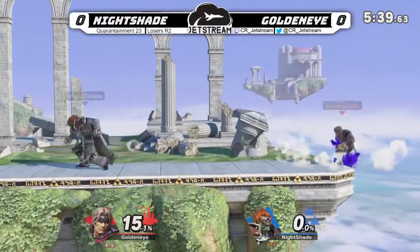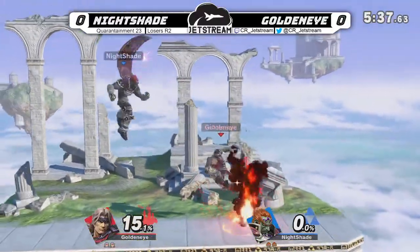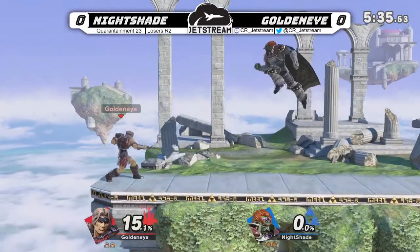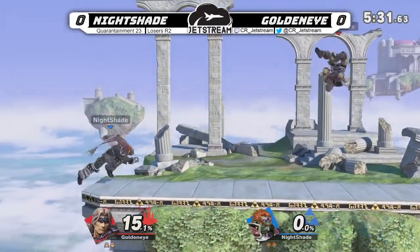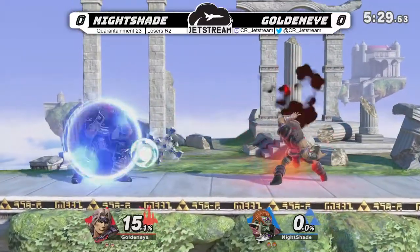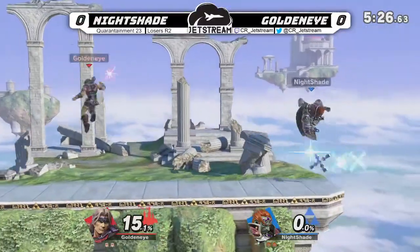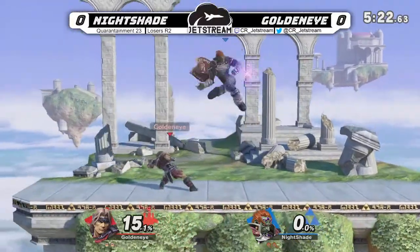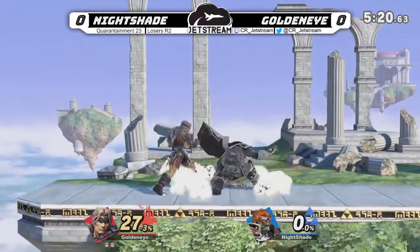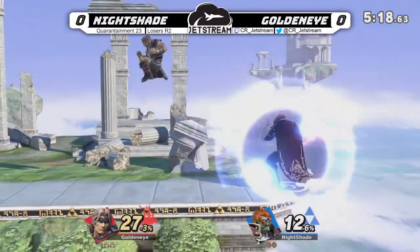Oh, got a tech chase situation. Fun fact about Simon's down tilt — there is actually a lot of lag after that second hit. If you shield that second hit, you can let go of shield and chase after him and get an attack off. So that's a little bit of a tip for you guys to work on. The question is whether or not he'll do the second hit, and that's what you've got to react to.